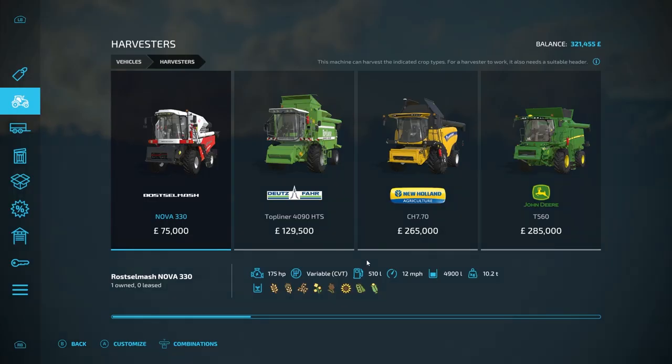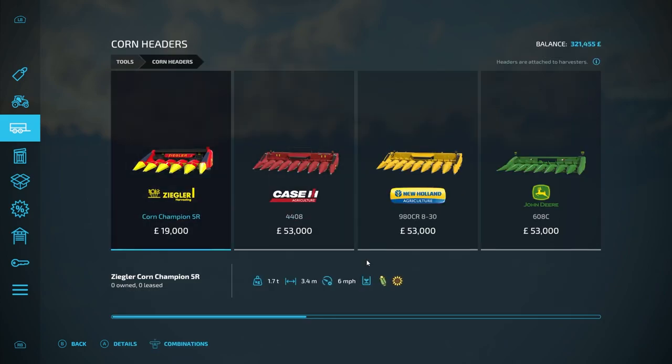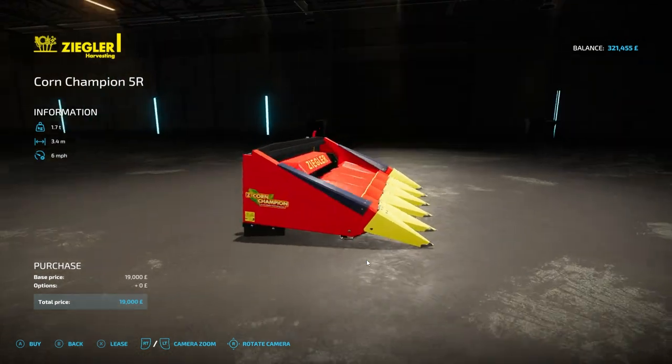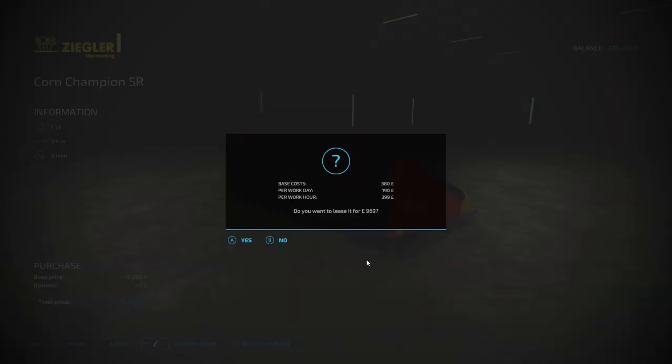The header we aren't going to purchase because we're only going to be doing corn this once. I think for our next farm we're probably going to do sugar beets or something like that — something a little bit more profitable. I would like to do canola but we are past the planting stage for canola. So we're probably going to be doing some soybeans because I think soybeans are one of the most profitable within the game. So we're only going to need this corn header for this one harvest, so I'm going to lease it.